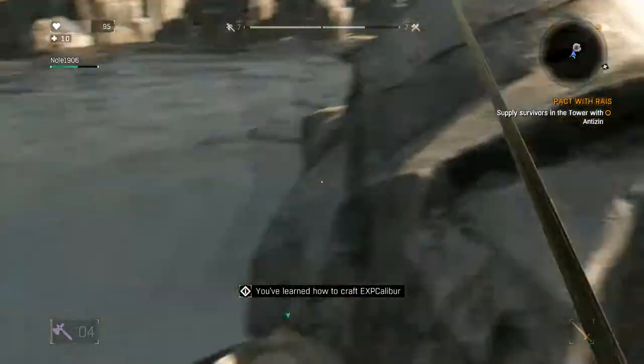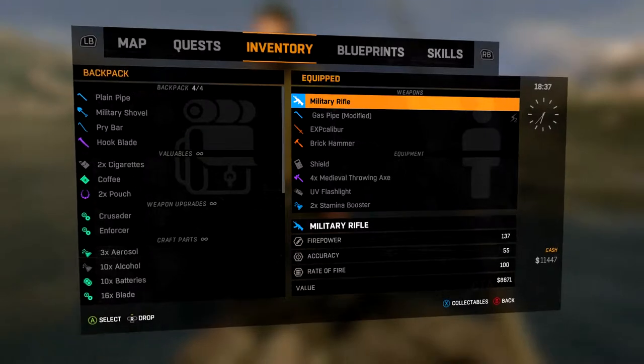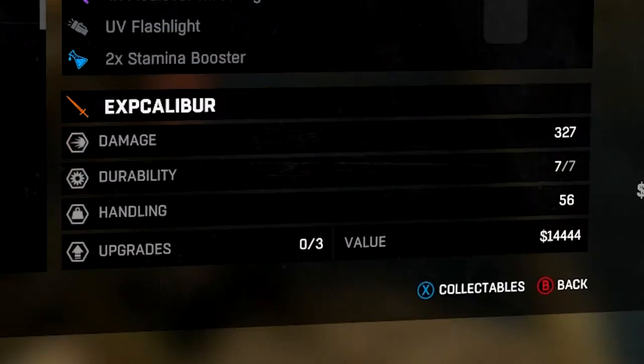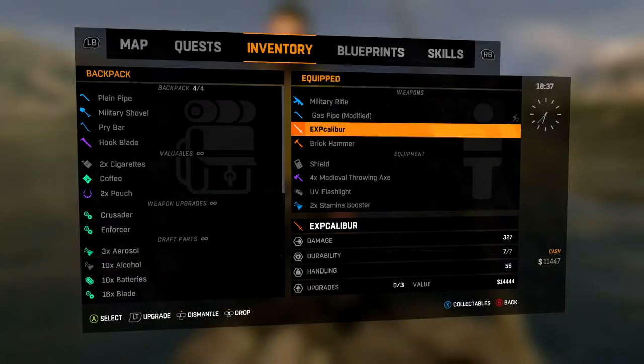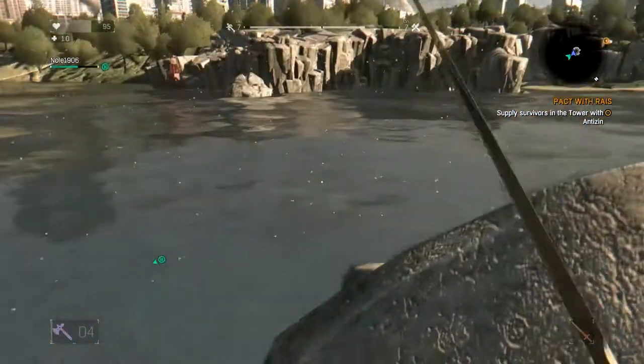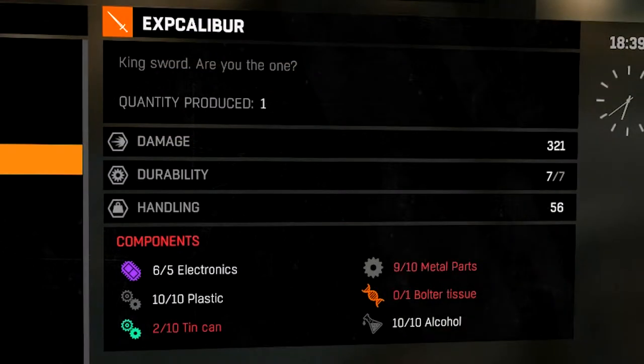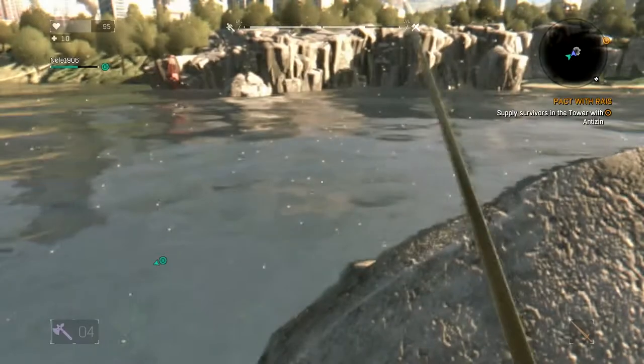Let's see what it looks like — yeah, looks amazing. I might as well show the stats. So it does 327 damage, but your durability is only seven of seven. Compare that to my brick hammer which was 19 out of 58. I'm gonna look at the blueprint. I don't think you get any repairs for it either, so you're not able to actually repair it. You need a lot of stuff for it — five electronics, ten plastics, ten tin cans, ten metal parts, one bolter tissue, and ten alcohol.